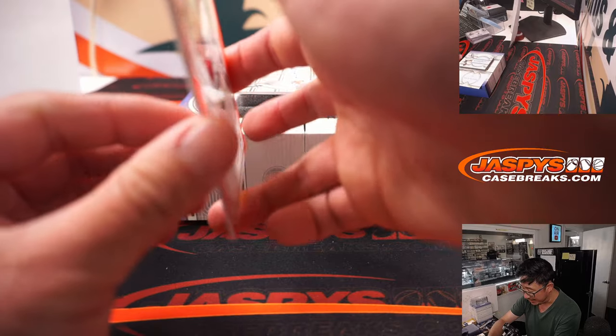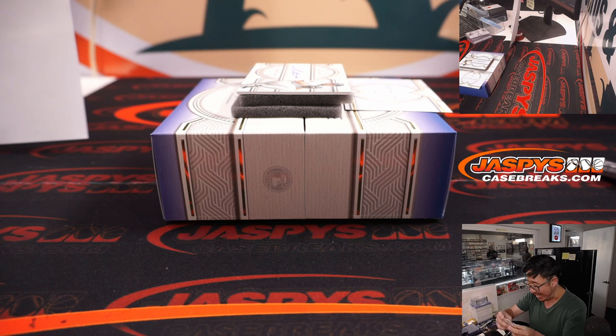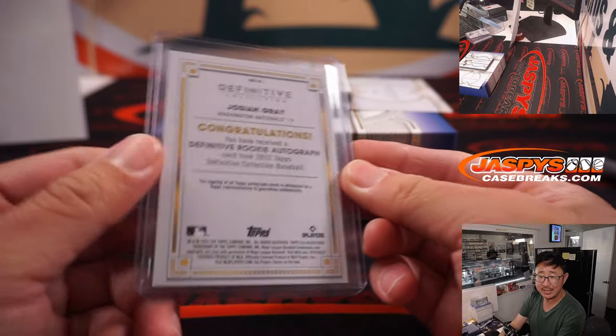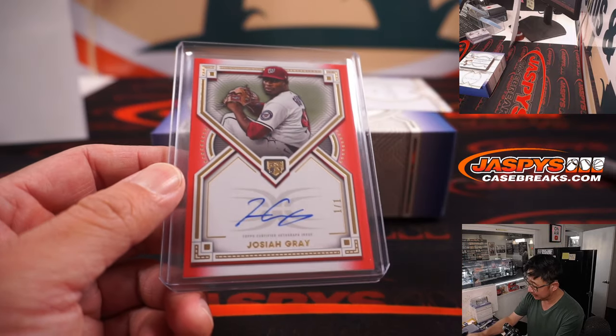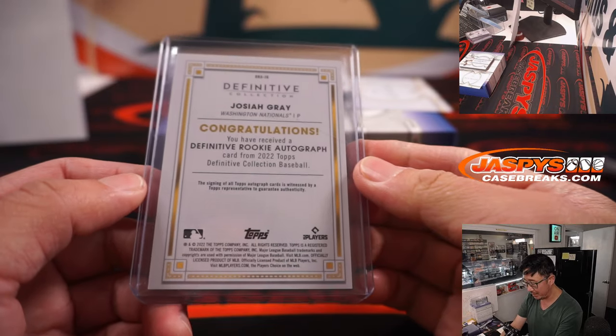We got a one-of-one! Josiah Gray — Mark, Mark S. with the Nats. He's been having a nice season — former Dodger prospect, slow start to the season but then really started heating up in the last handful of starts. Looks like the Mariners at Nationals game is postponed, so I thought Josiah Gray was supposed to start. Anyway, one-of-one, Mark. All aboard the Big Hit Express!